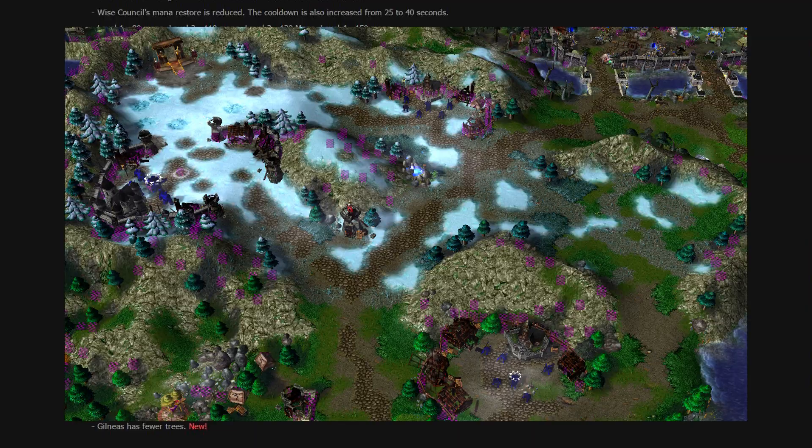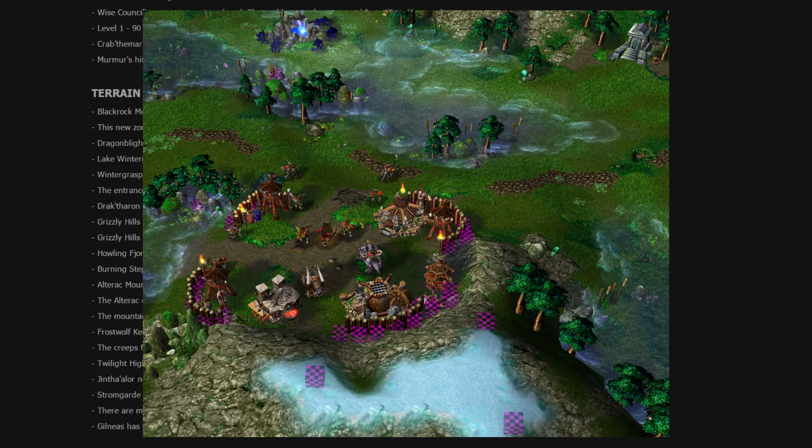This is the new camp Dragonmaw with the new model for Nekros — the Blademaster, the previous Blackhand model — called Angerfang Encampment in Wetlands. It's going to be a small base there to start out with, and you'll probably be able to creep these creeps a bit faster and maybe even attack that yellow base quicker.